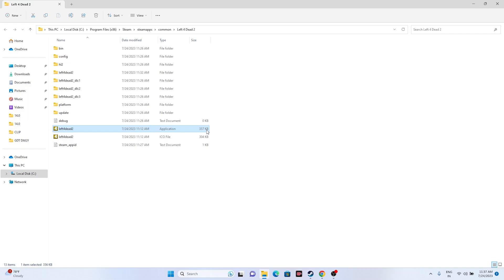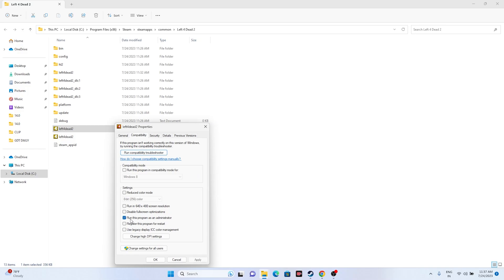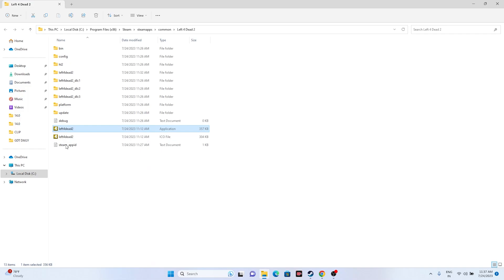The next step is to run the game as an administrator. Right-click the game executable, go to Show More Options, then Properties, then Compatibility, and check 'Run this program as an administrator.' Click Apply and OK. This has worked for many games — for example, Call of Duty Modern Warfare, Spider-Man Miles Morales, and Dead Space.